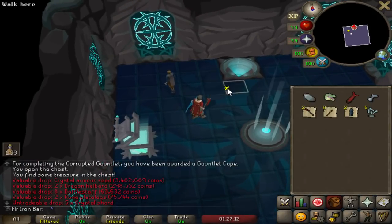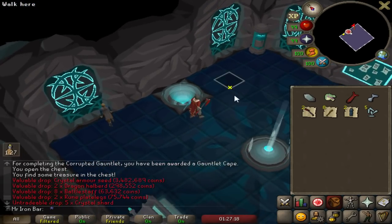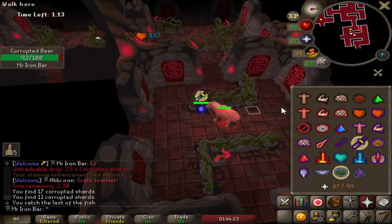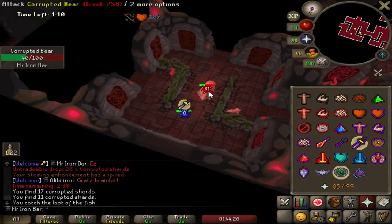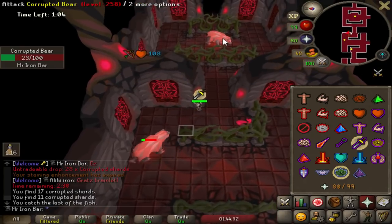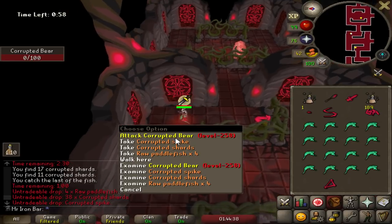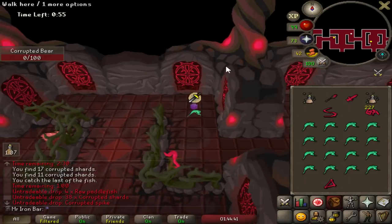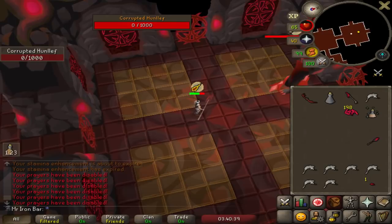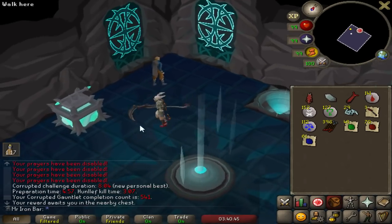Oh what - I got a crystal armor seed on my first completion back! It took me ages to complete the armor set and now I get one the moment I come back. I pretty much second-to-last room had bears - I can't believe the literally last two rooms were bears. That's as unlucky as it gets. But it's okay, I should be fine - always better to eat up, I've learned my lesson. Got a PB though - eight minutes, not bad!